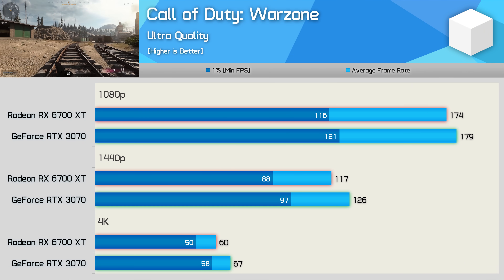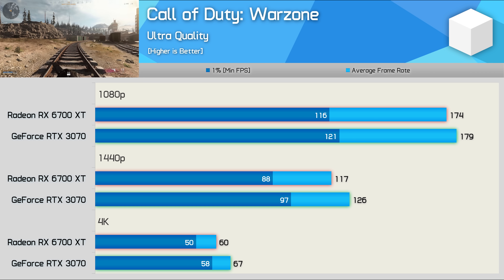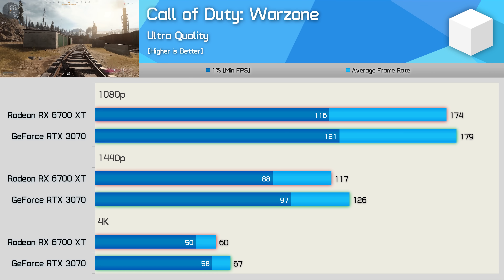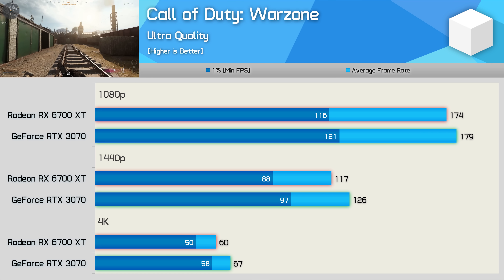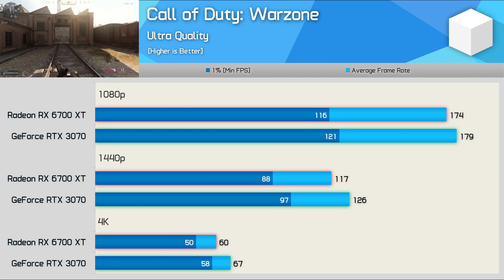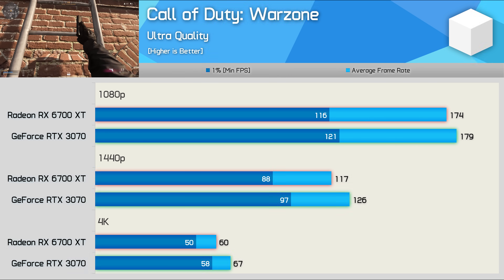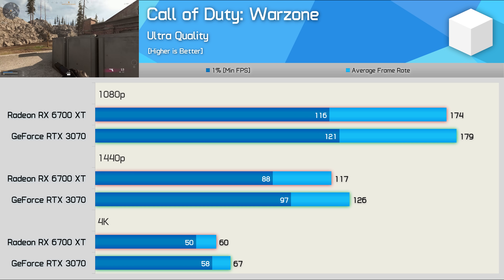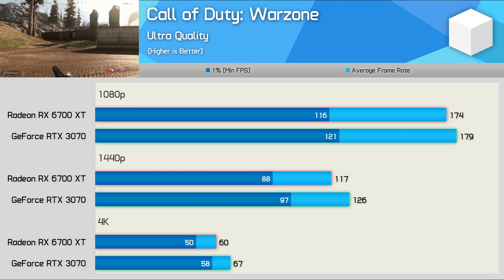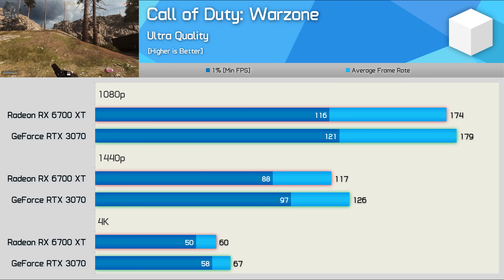Interestingly, performance was more competitive in Warzone — the RTX 3070 was just 3% faster at 1080p and 8% faster at 1440p. The margin opens up to 12% in favor of the GeForce GPU at 4K, though I suspect few gamers will be targeting 4K with these GPUs. So at 1080p and 1440p, the performance is so close that it really doesn't matter which one you use when playing Call of Duty Warzone.